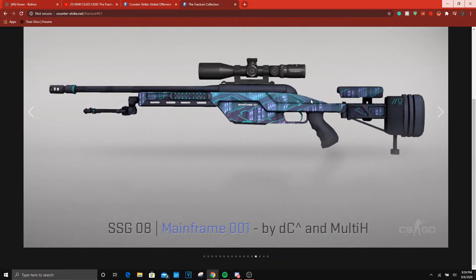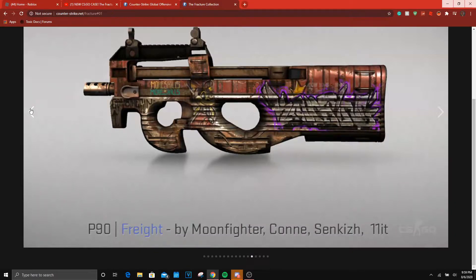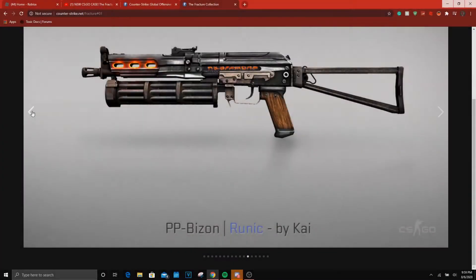Then we have the Mainframe, which is kind of cool but it's basically just like a city. We got like a minigun-looking thing here, then we got heat coming out, and we got some weird like doom writing or something, and a little wood grip kind of like an AK — nice.